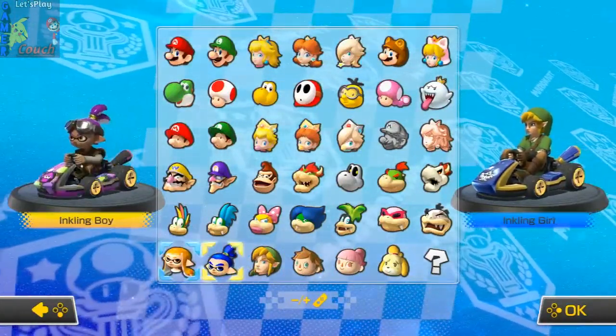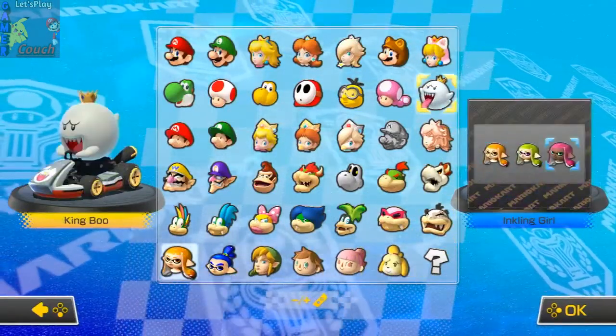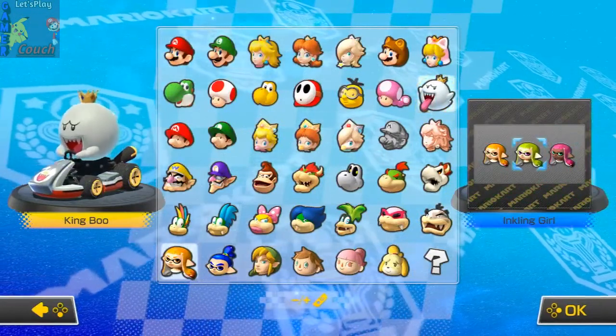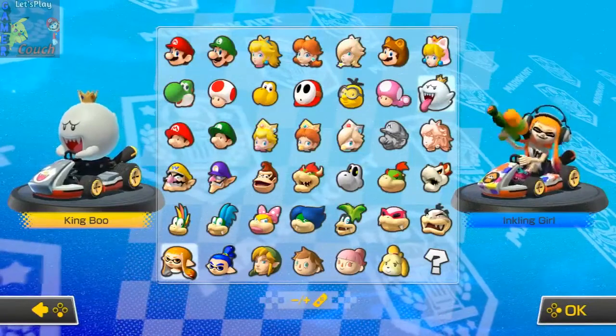So you guys pick some new characters — pick maybe an Inkling and someone else pick like King Boo. King Boo, yeah. All right, I'll do King Boo. My spirit animal is like an Inkling girl. There we go.